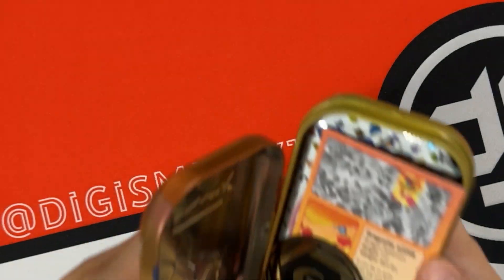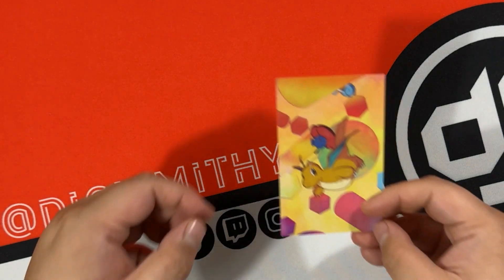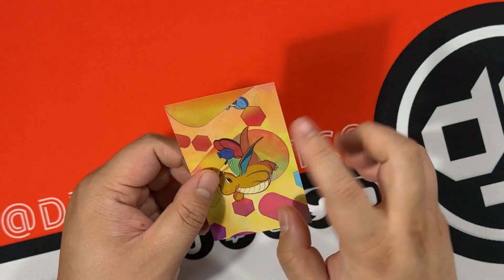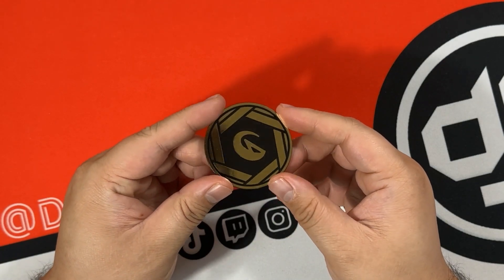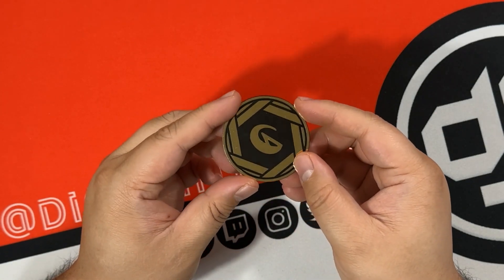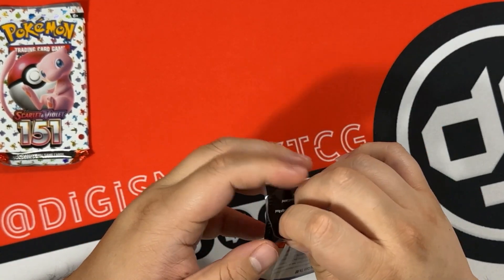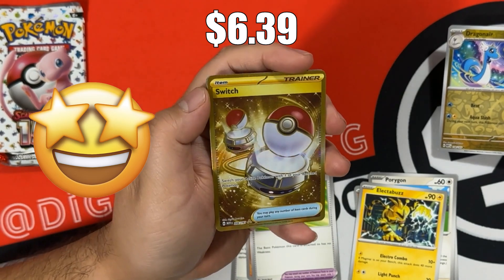We are halfway through this opening. Let's start this half with the pseudo legendary dragon paired with Vileplume. I just realized this tin was already open but everything seems to be in here, so that's good. We have the art card - and for some reason Squirtle's tail is there, not really sure why. It's not the energy but it's the type, so we do have a dragon type coin. That means there is gonna be a colorless coin too.